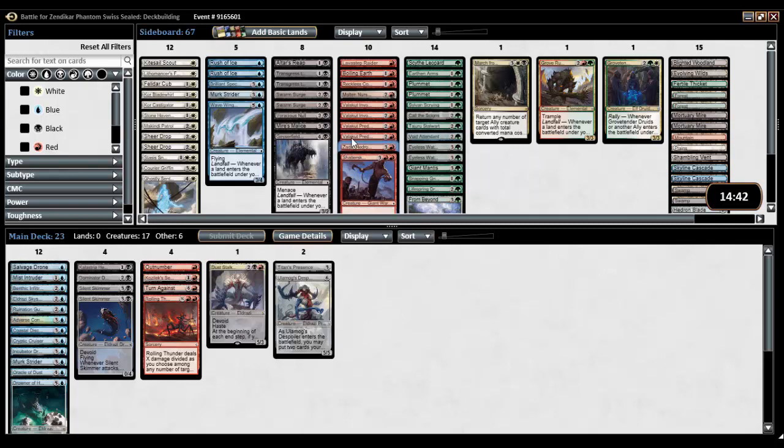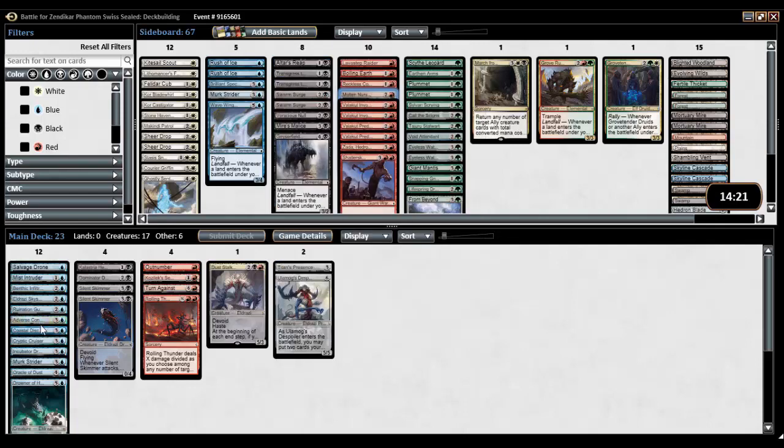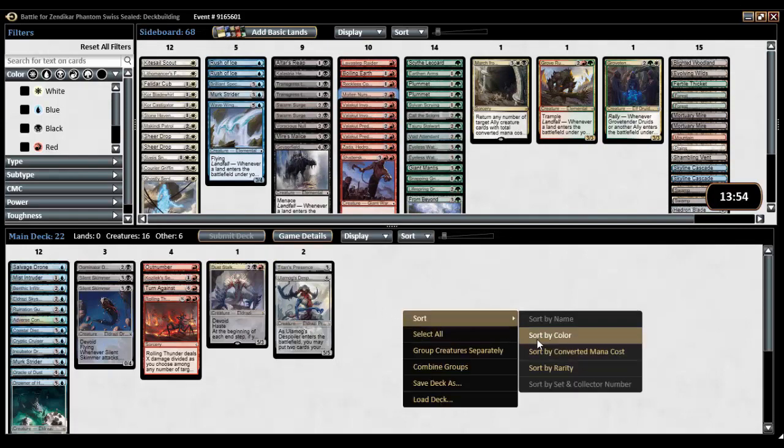How much colorless do we have? Drowner, Oracle, Murk Strider, Incubator, Cryptic Cruiser — enough, enough. Ruination Guide and Sentinel are doing some good things. Cohort — I'm fine without it. Molten Nursery — would it actually be worthwhile? How many non-colorless cards do I have? One, two, three, four — I have four non-colorless cards. Claster Healer might just not fit — I have no allies. Claster Healer, sorry for your luck, get out of there. Molten Nursery — I feel like you need multiples of those though. I don't want to risk it.